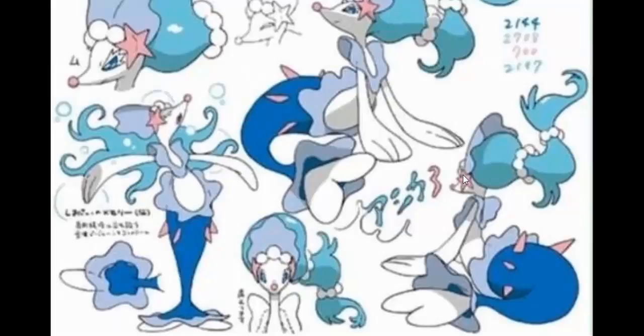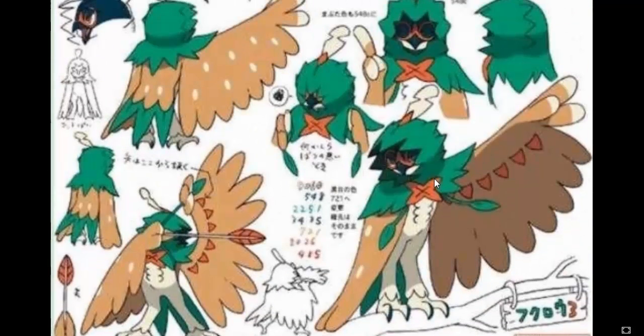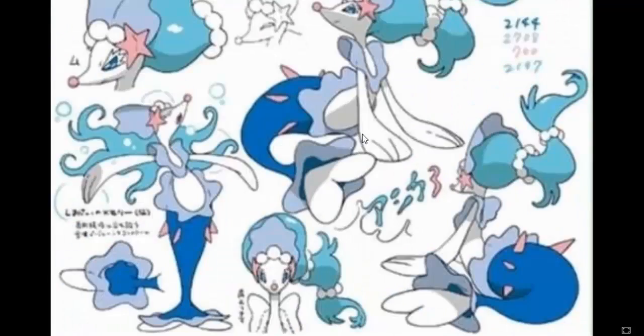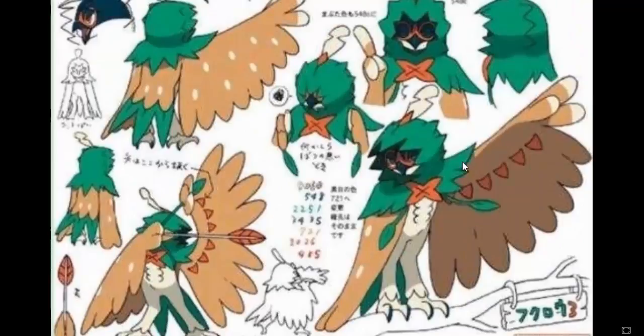This Pokemon is very graceful, beautiful, and elegant. If this is Popplio's final evolution, or if it looks similar to this, I am definitely choosing Popplio — no regrets. I'm definitely choosing Popplio for my starter in Pokemon Sun and Moon. I'm in love with this design. All three look really great as final evolutions. Popplio's looks ten times better than Delphox. Greninja is cool and one of my favorites, and of course there's the owl — I've always wanted an owl as a starter Pokemon.